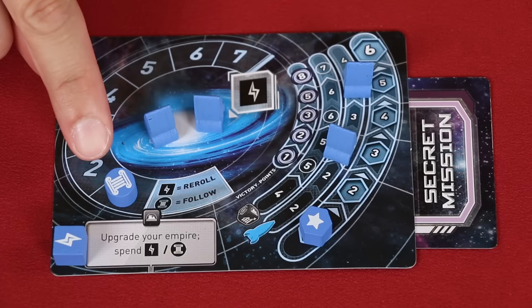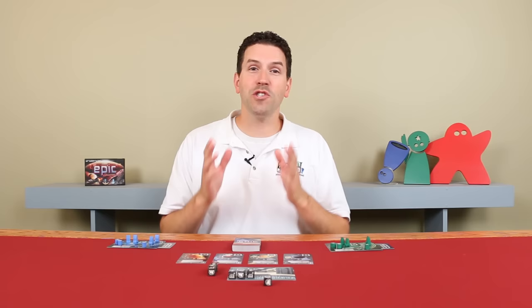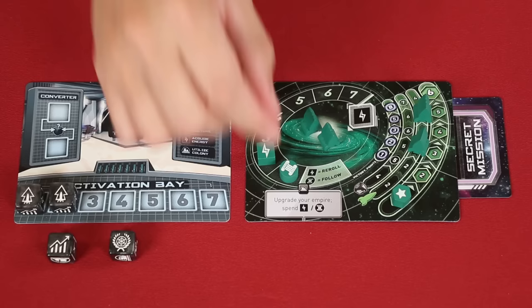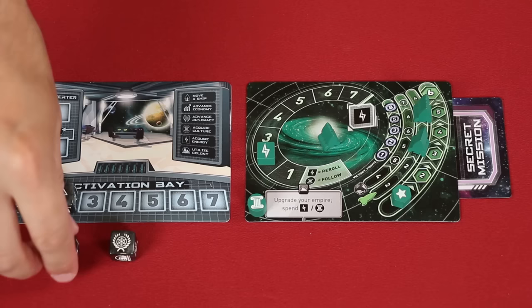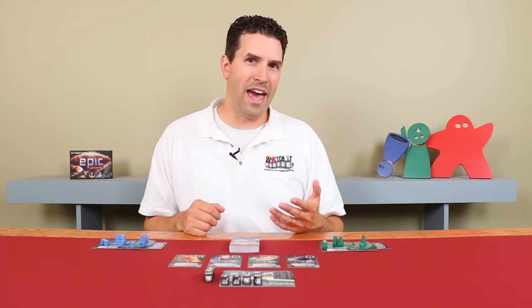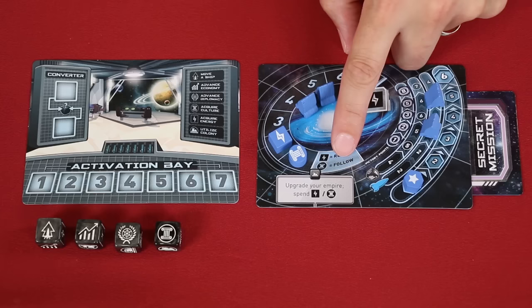You also have a culture token on the resource track, and this provides you the ability to follow the actions of other players. On a player's turn, after they have activated one of the dice they rolled, there's a brief moment where all other players have the option to copy the action just performed — this is known as following. For example, if the blue player chose an action that lets them move one of their ships, the green player can spend a culture point to follow that action, allowing them to move one of their active ships. As soon as you run out of culture, you can no longer follow other players' actions. Each player can only choose to follow once for each action taken. If multiple players following causes timing disputes, resolve the actions in clockwise order, starting with the player to the left of the active one. Your personal mat also reminds you that energy is for rerolls and culture is for follows.